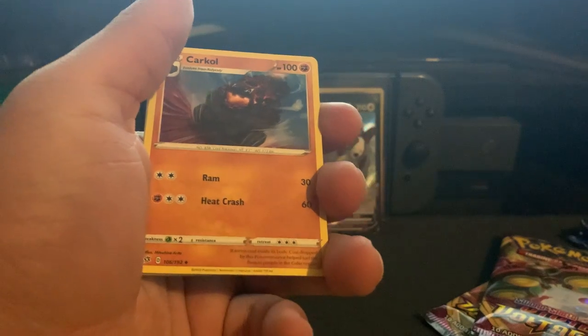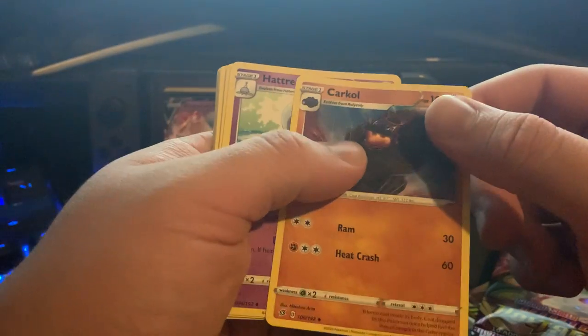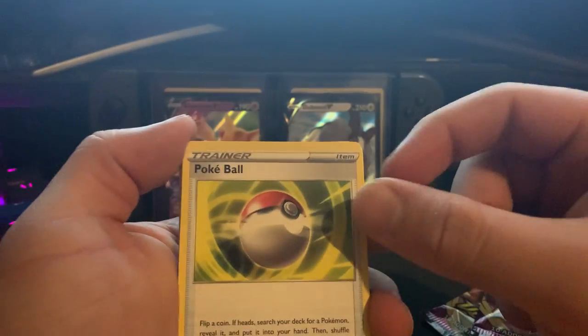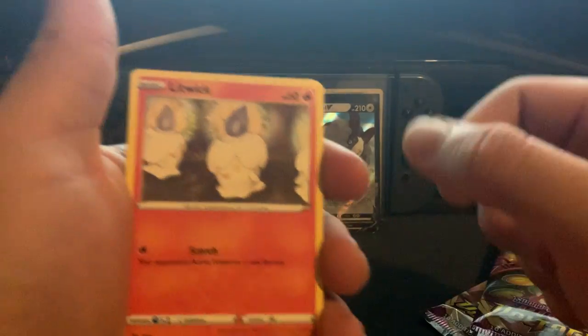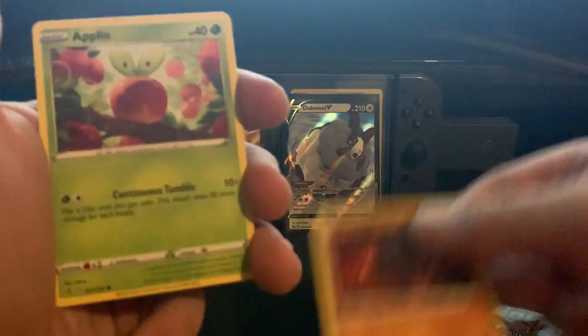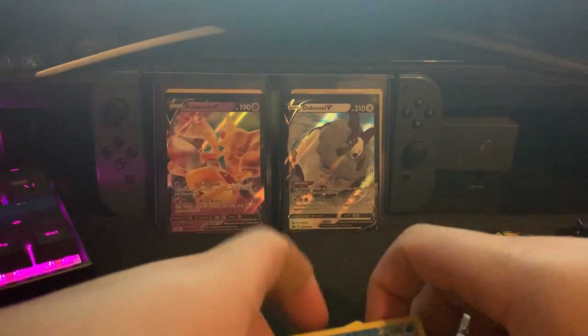Let's get these out of the way. We got: Carkol, Koffing, Poké Ball, Corsola, Litwick, Rolycoly, Applin, Seismitoad, and a Snorlax — Snorlax bulk.